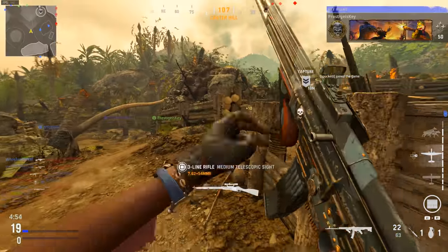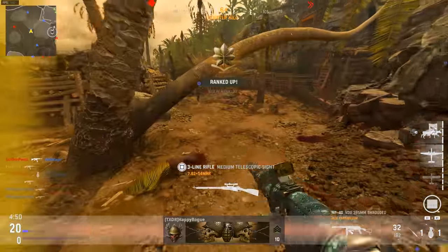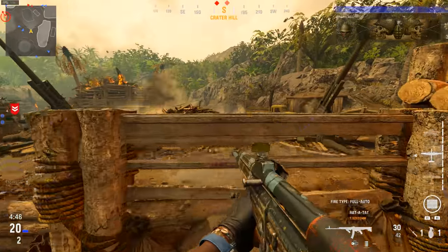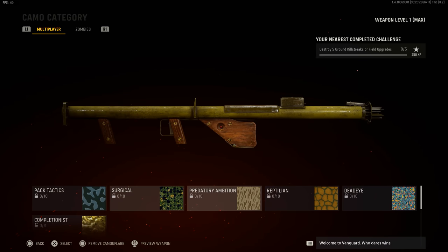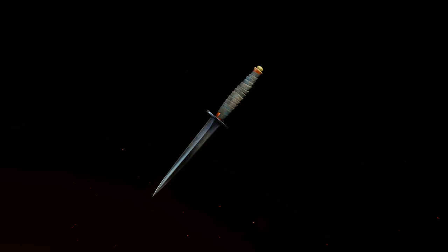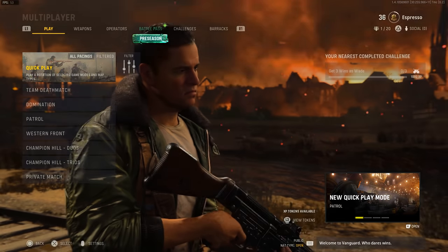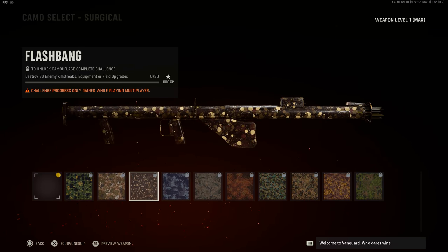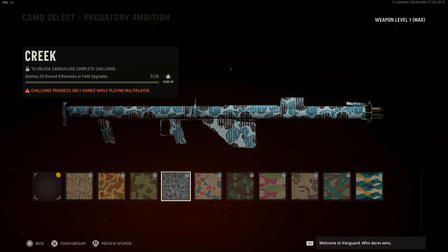All of these combine to give you 100 base camos, just like Modern Warfare did. Then there are mastery camos to work towards afterward. Coming back to launchers and melees — they only have five categories which are immediately unlocked since level one is the max. Launchers have: Pack Tacticals requiring upwards of 100 eliminations, Surgical requiring upwards of 100 enemy killstreak, equipment, or field upgrade destructions, and Predatory Ambition requiring destroying up to 50 ground killstreaks or field upgrades.